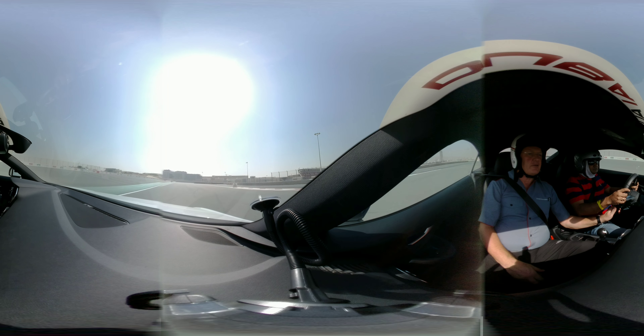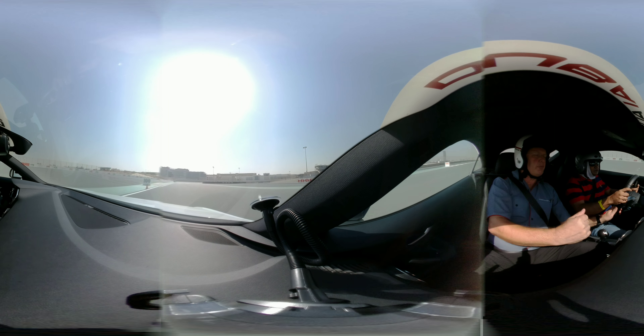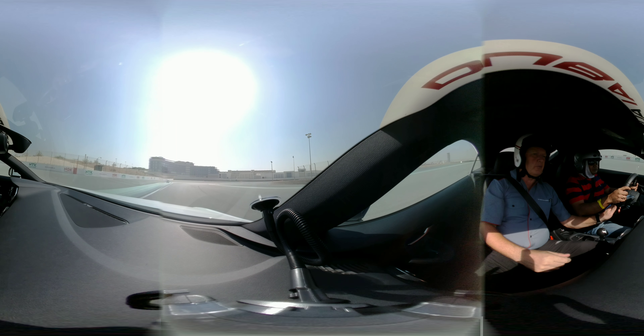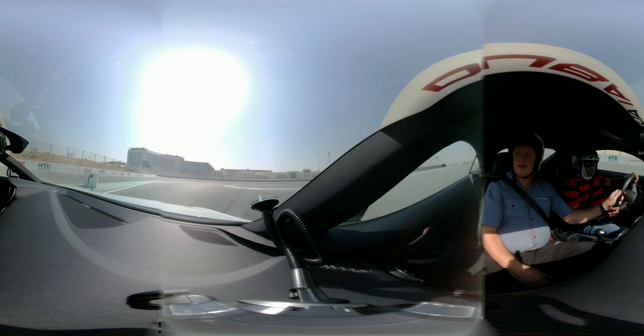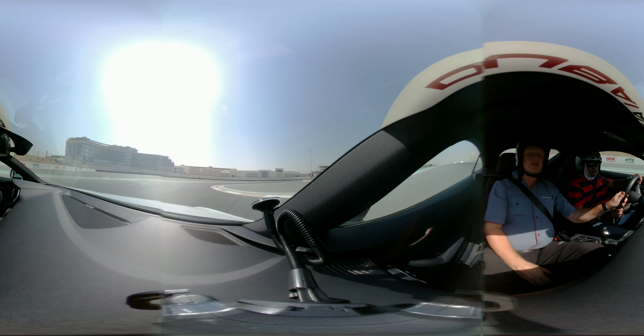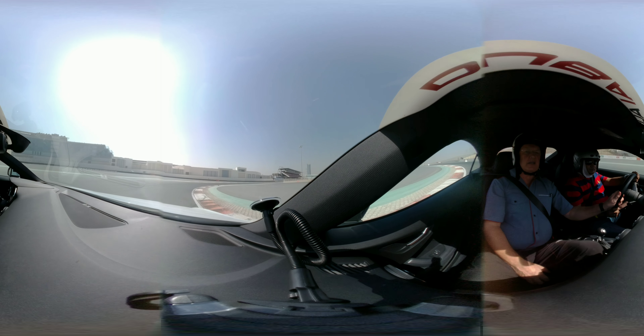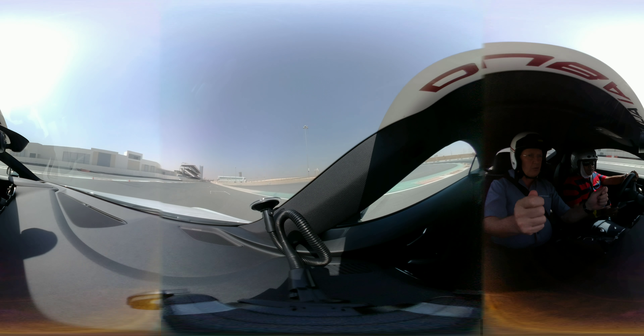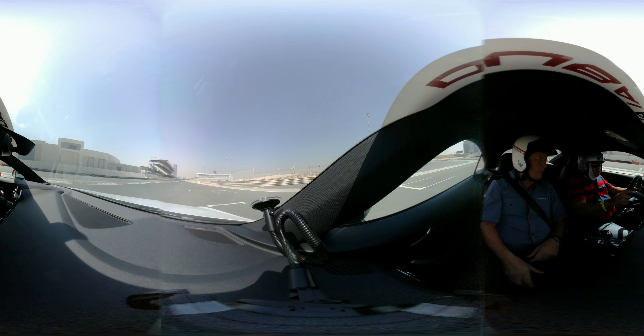Up over the crest of the hill on the left-hand side of the circuit. The brake point is just before the 100-meter board. Down the hill — watch for the blue cone. Don't turn in early. This is a late apex corner. Let it come round, take the apex. As you unwind the steering, wind in the power.